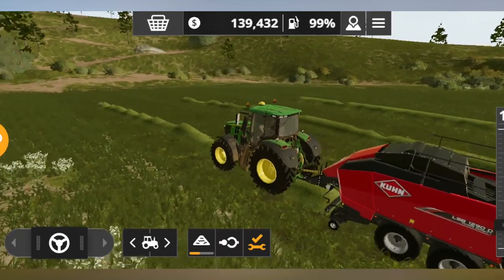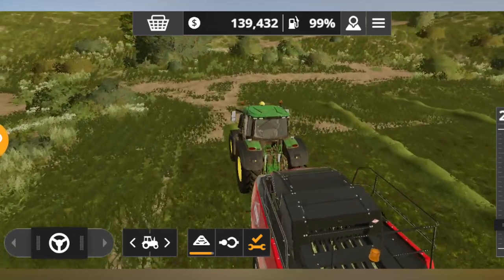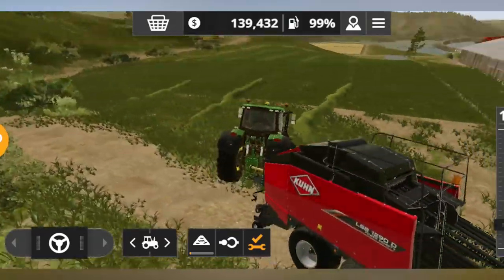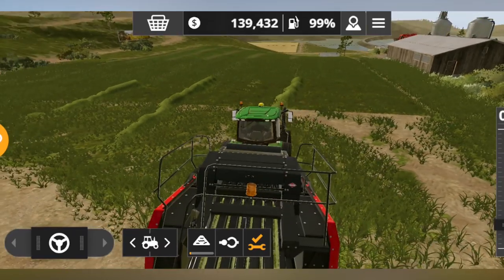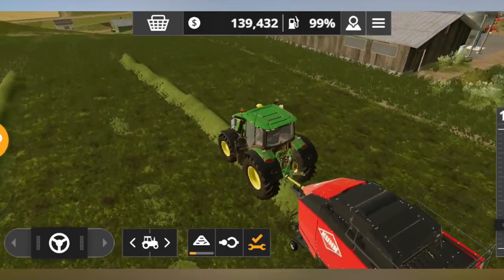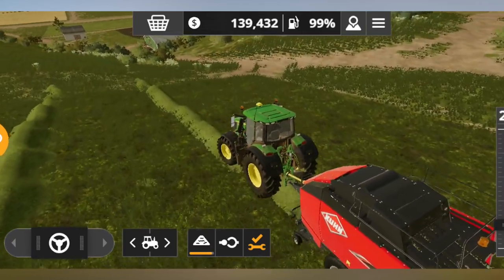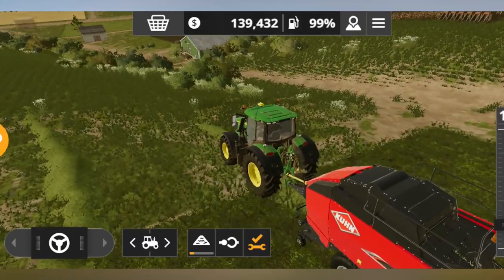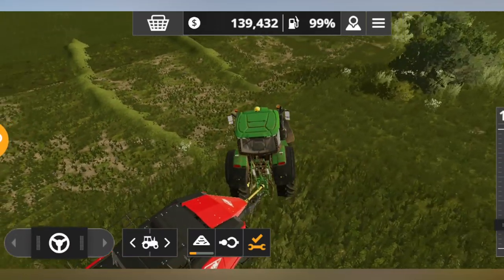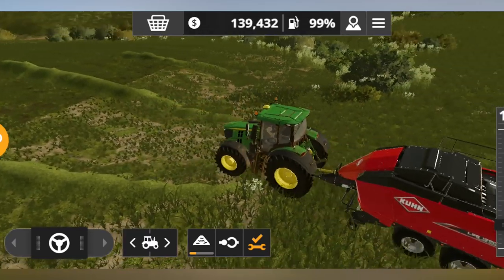You can see that the percentage is increasing as we move over the hay — the hay is going inside the baler and it's being compressed into bales. We just had one bale produced; it's still inside and the next bale will push it out. We are getting a good yield here, probably because I used fertilizer on this field. I always use fertilizer on my grass fields to get more grass from the field.